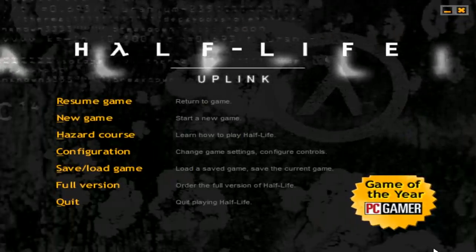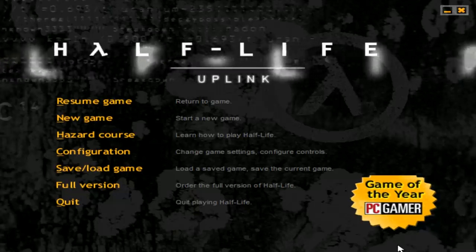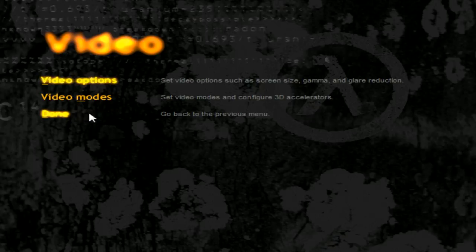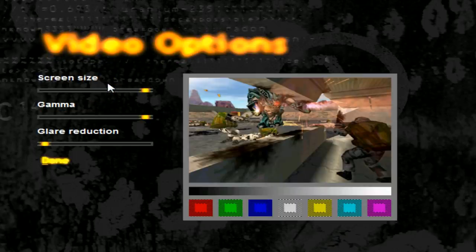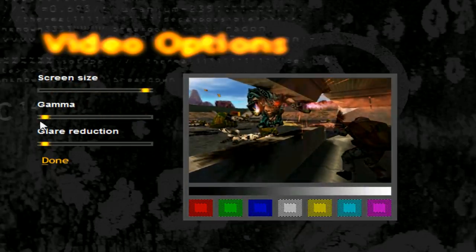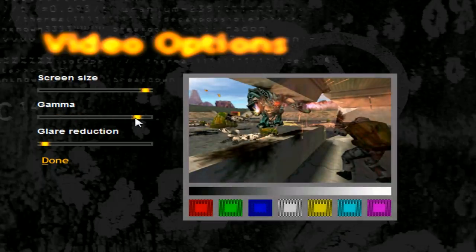This is the menu right here, and the graphics menu came with a preview image of what your graphics settings would look like. By the way, what you are seeing right here is the Half-Life Uplink demo, a link to which you will find in the video description down below, so you can check it out for yourself — the old menu and the old actual campaign. Just remember to put it into compatibility mode with Windows XP, otherwise it won't run on modern Windows systems.